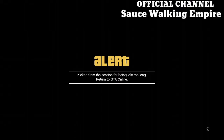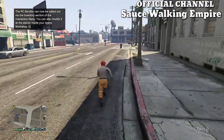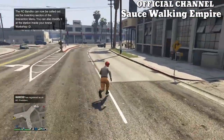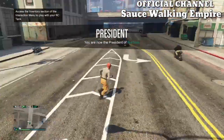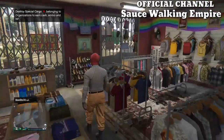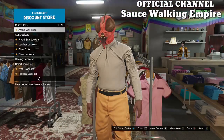When it kicks you out, it's going to say you've been kicked for being idle too long - accept the alert. When you get spawned inside your new session, you're going to be spawned with that exact outfit. From here, make your way to the clothing store and buy the pumped motocross racing jersey in the racing jersey section. Take out the helmet or mask, and buy some regular white sneakers. Don't worry - you're going to keep the orange joggers. Make sure you change the shoes because if you don't change them they'll stay on the outfit.